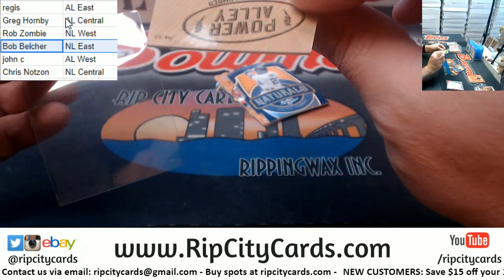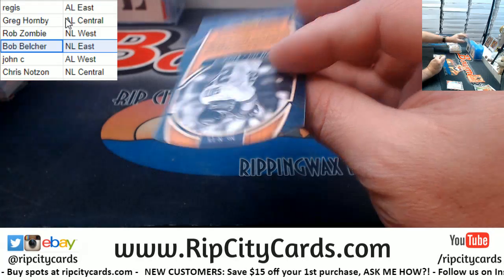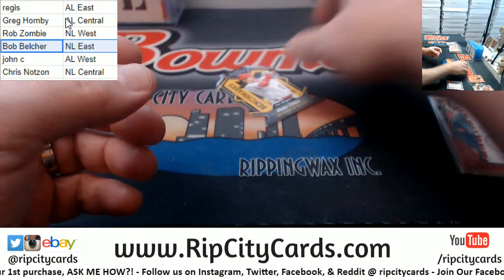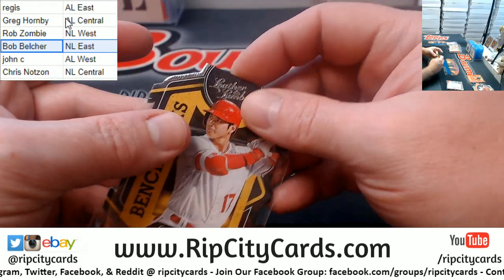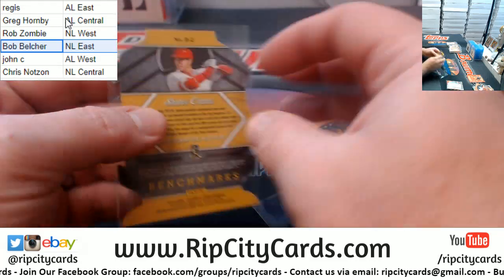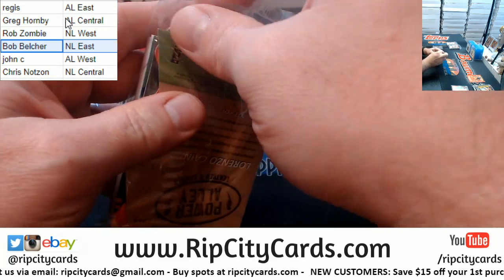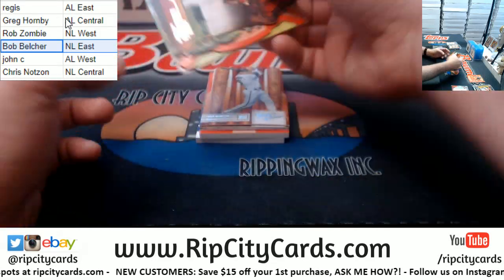Some more die cuts — a Mike Trout, unnumbered. A Naturals Juan Soto — there are only two numbered cards in a box so we may not have one in this one. Suarez lumber, and an Otani Angels Benchmarks. I'm going to have to use a special trick on that one. Double fat ones on this, but we're going to probably end up with a bunch of slider boxes in this deal.